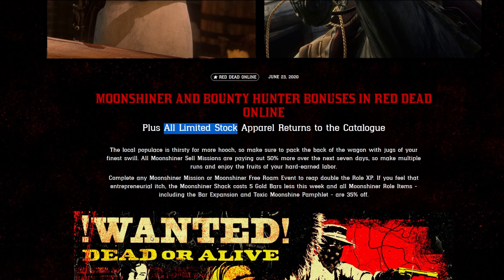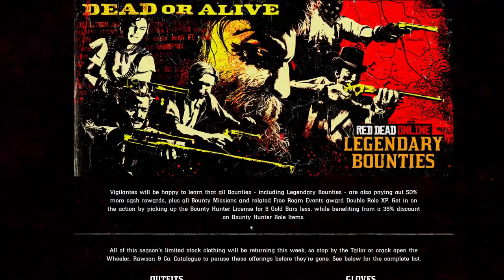Complete any Moonshiner mission or Moonshiner free roam event to reap double role XP this week. If you feel that entrepreneurial itch, the Moonshiner shack costs five gold bars less this week, and all role Moonshiner role items including the bar expansion and toxic moonshine pamphlet are 30% off this week. Today's daily challenge, if you're ranked 20, is to craft two toxic moonshine, so you can get that pamphlet at a nice discount.